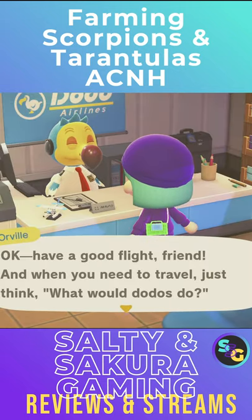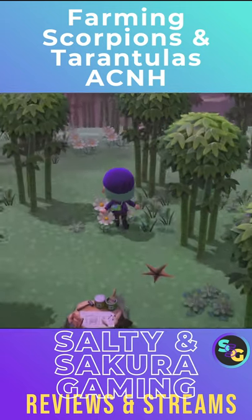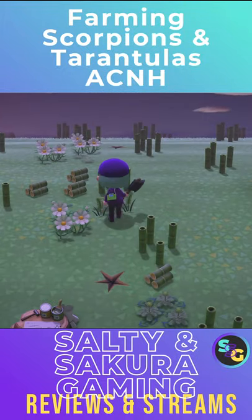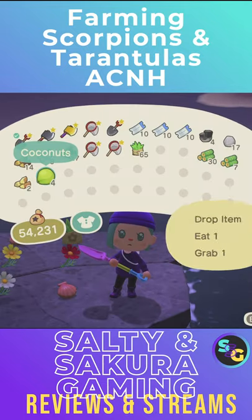After 7 p.m., go visit a mystery island. If you can't find the island that always spawns tarantulas or scorpions, you can turn the bamboo island into a bug spawning machine. You need to cut down all the trees, clear all the weeds, remove stumps, pick all the flowers, and drop everything you don't need.